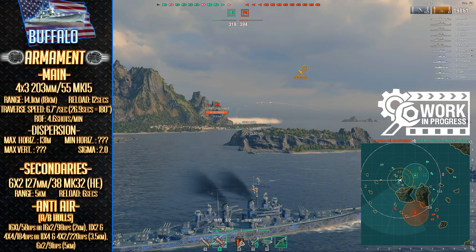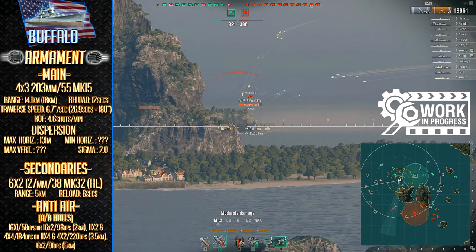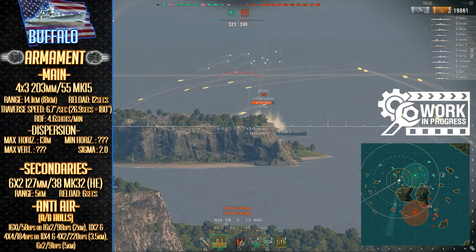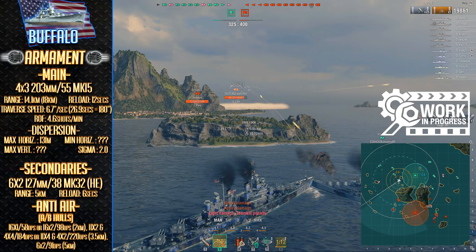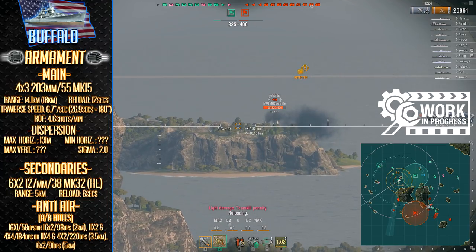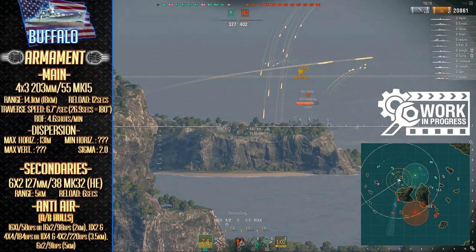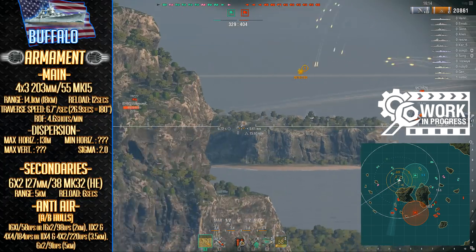She features a 16% fire chance on a 12 second reload, which really isn't the worst thing in the world but isn't anything special either. With 12 rounds per salvo potentially hitting a target, you have a real chance to score some fairly painful fire damage. She features a maximum dispersion of 131 meters and a sigma value of 2.0, which is a pretty standard characteristic for American cruisers — being relatively accurate and capable of landing some really tight spreads.